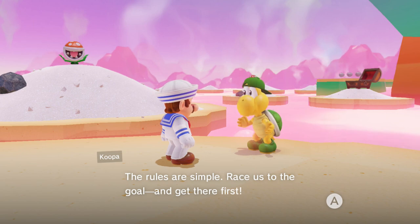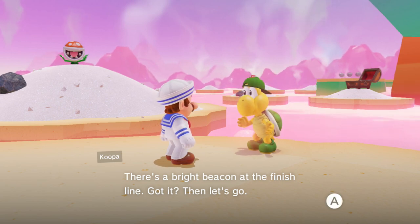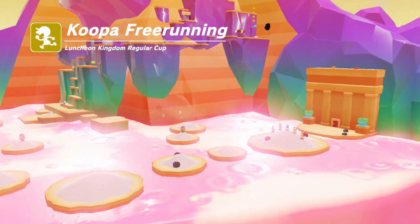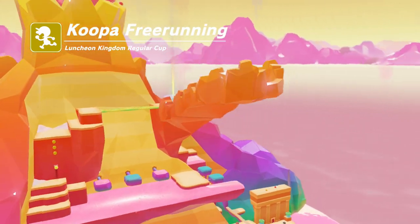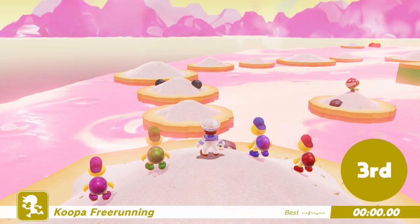That's the spirit! Rules are simple — race us to the goal and get there first. I've seen the world record for this, and what people do is jump up the side — they go up to that door platform I was just on, and then jump along the side of the mountain, do some fancy jumps around there. I'm not even sure how they did that — it's quite impressive, but chances are I'm not gonna do that anytime soon without a lot of practice.